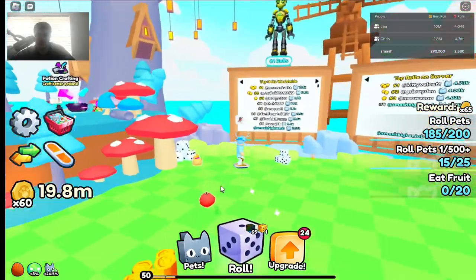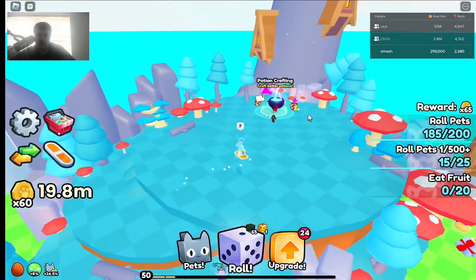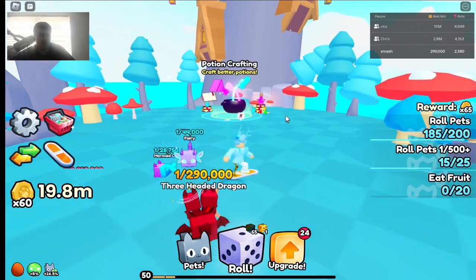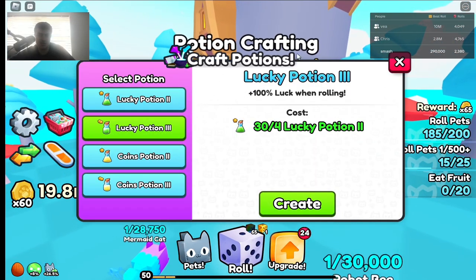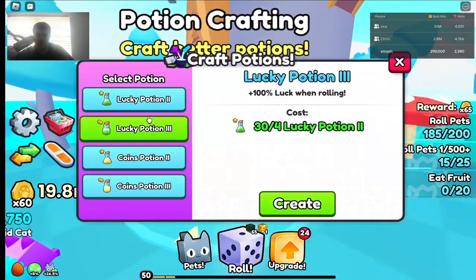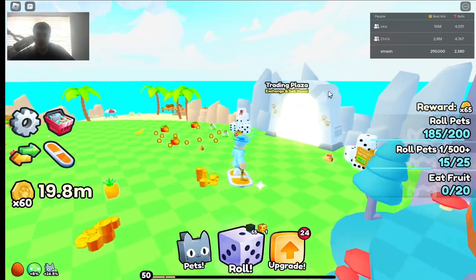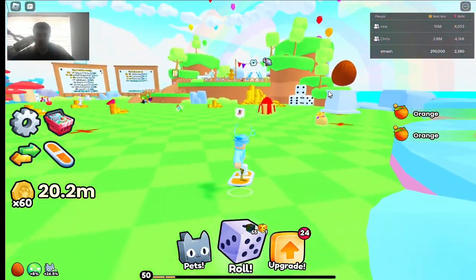There's also a leaderboard. You can collect relics on the map, but you need the second relic upgrade to get up to 50 relics. Once you get the potion upgrade, you can unlock potion crafting, which is pretty useful if you want more luck on your rolls. Relics also help because they permanently increase your luck.